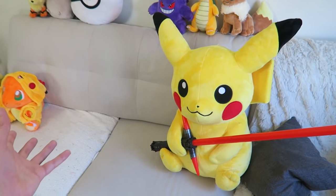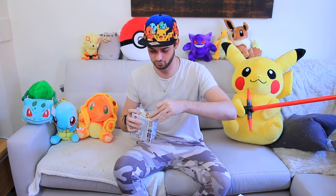So you can see the whole Pokemon squad behind us — we've got Dragonite, our Canine, all the starters — we're just missing one Pokemon. Can we please give a warm welcome to — bam — the big guy himself, Pikachu, with a Star Wars lightsaber. They're just coming together now. So all of us are ready to open up these cards. If you're excited, give it a huge thumbs up and let's do this.